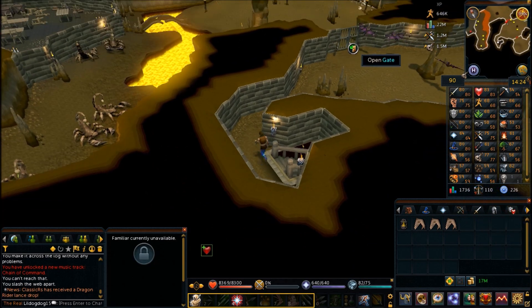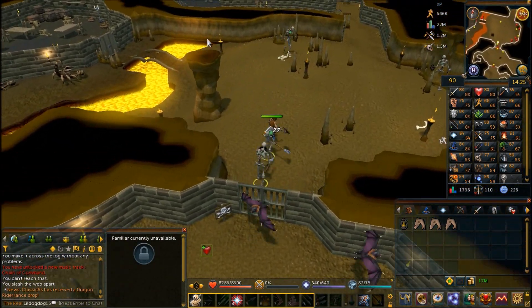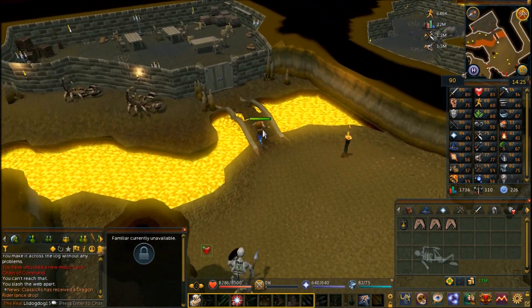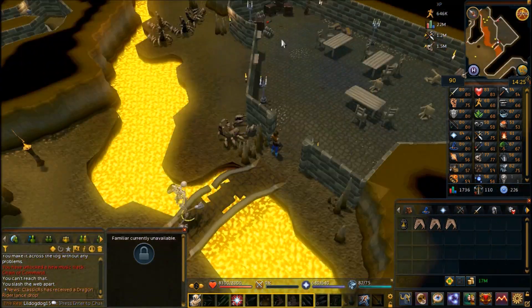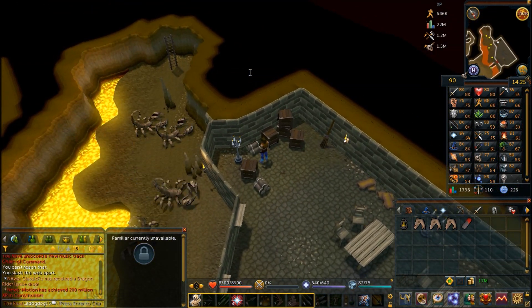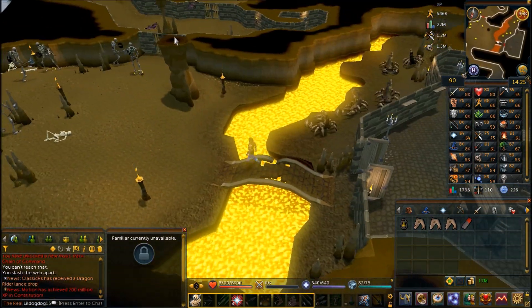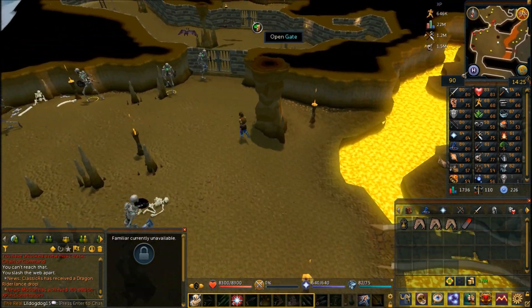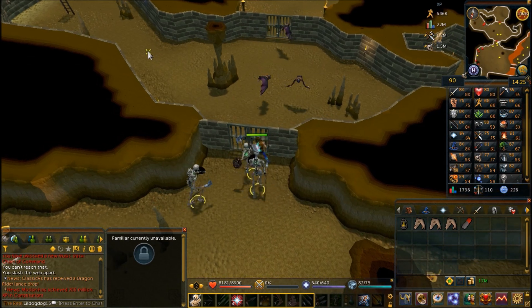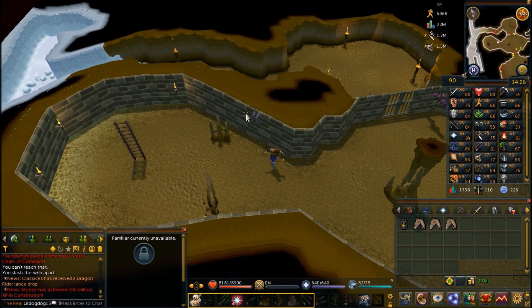Head through the north gate towards the skeletons — if you don't have your Pendant of Lucian equipped you won't be able to go in. Walk over the bridge, which would fall if you weighed more than nothing, and pick up the lever on the southern side. Take this lever back to the room you started in — there's a lever bracket there, so use the lever on the bracket. Then open the gate to the south and pull the lever.